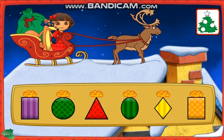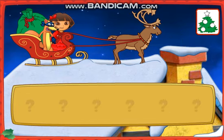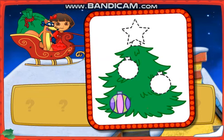Look for a present shaped like a diamond. That's the present I need! Okay, Swiper. Which present is next? Look for a present shaped like a rectangle. That's the one! Look, Dora! An ornament! We need three more! Great, Swiper!